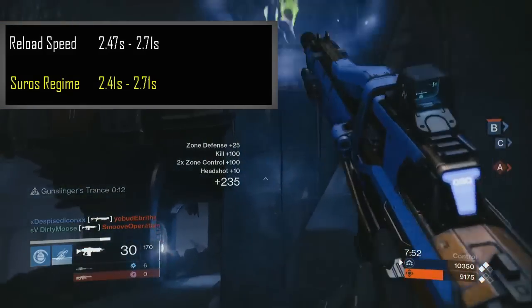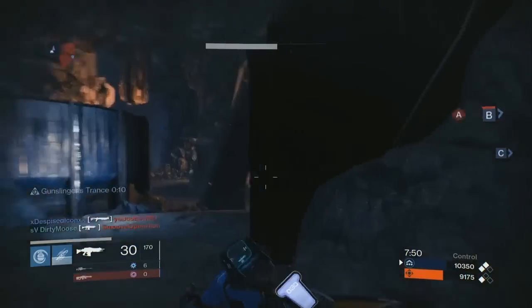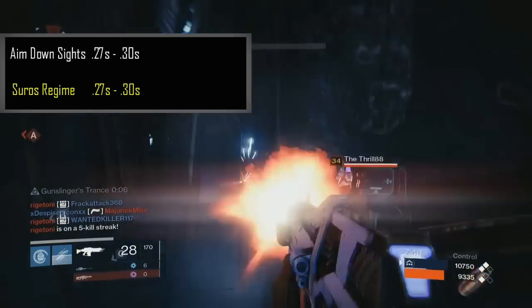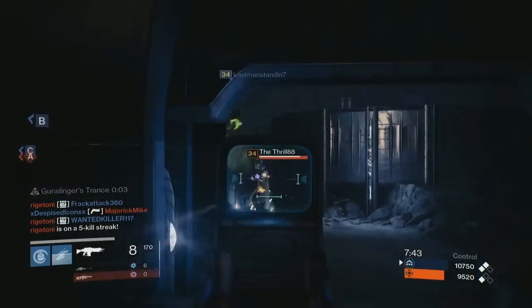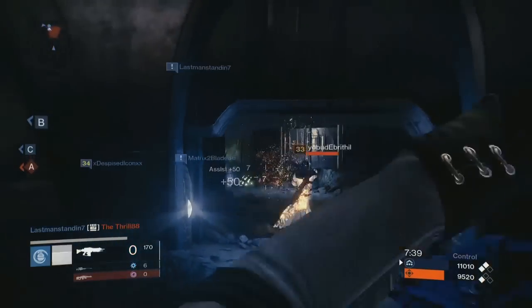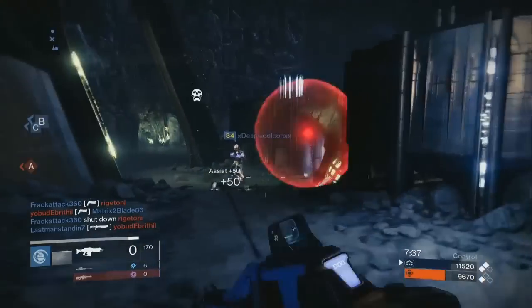The reload speed is pretty average at 2.47 to 2.71 seconds. Its ADS time is 0.27 to 0.30 seconds, with a 51% aim assist.